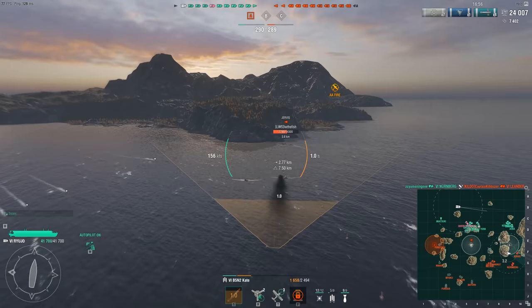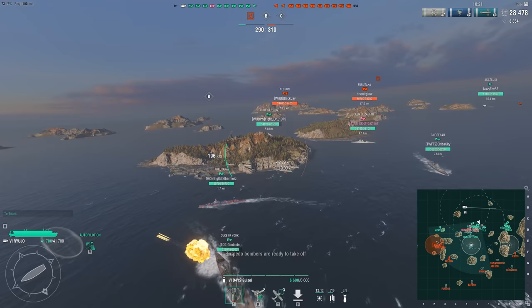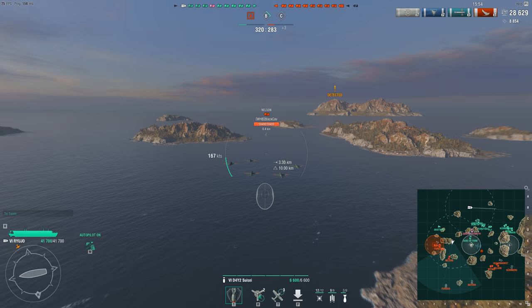Fortunately, people are naturally attracted to shoot at destroyers. You keep them spotted while simultaneously predicting their path, and go for a drop or two — not like you're going to lose any planes against them. It may not be as effective or practical as attacking them with HE, but this is one way to assert your dominance.